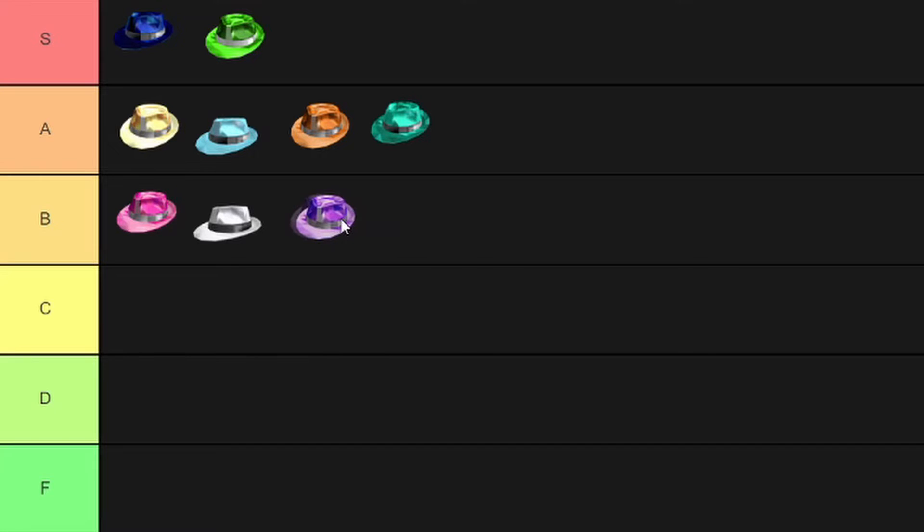Next up is the Purple Sparkle Time Fedora — another fedora I really enjoy. I'm putting it up there in S rank because I see it like the Midnight Blue Sparkle Time Fedora. These two are probably two of my favorite fedoras of all time on Roblox, just because the colors are really good — purple is a great color and midnight blue is a really good color as well.